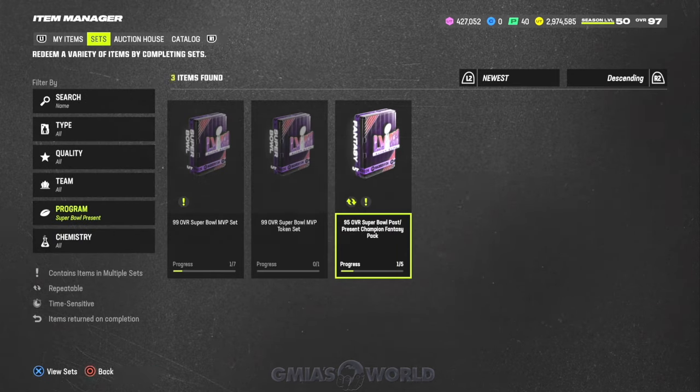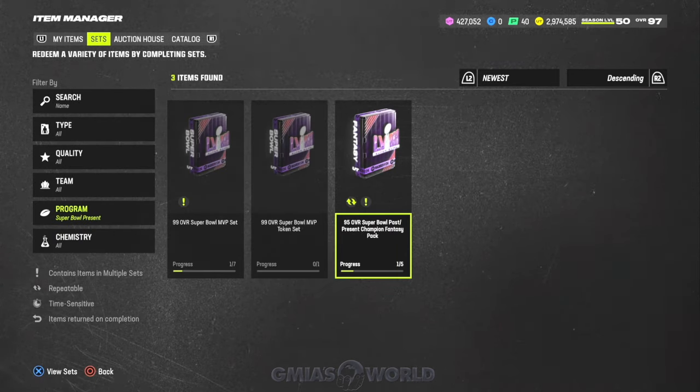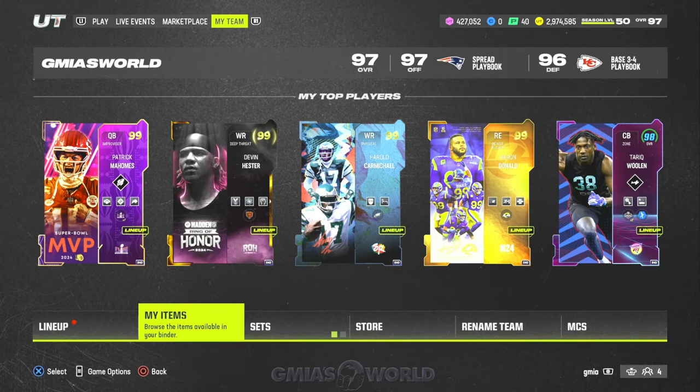What's also interesting — Cam Chancellor is still a very active card. Obviously he came out a while ago, but he's a Super Bowl card that's still 99 speed, and all you need is 50 players from the Super Bowl promo. So definitely make sure you're looking into that.